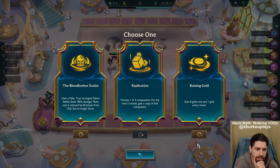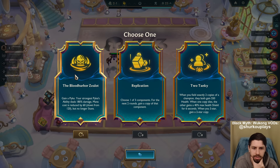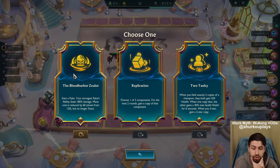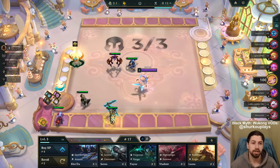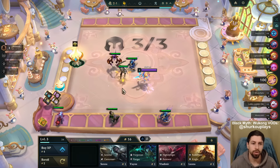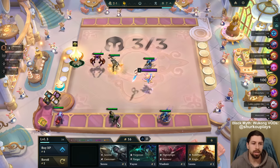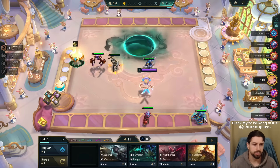Cluttered Mind. I mean, we just go for this, right? Gain a Pike. Your strongest Pike's ability deals 180% damage. Mana cost is reduced by 60, down from 120, but no longer stuns. So he is really cool. They have carry augments for units as well here. I think we just go full Assassin reroll with Pike - he's just gonna hard carry. We're on Crab Raid as well, by the way.